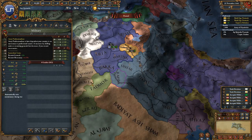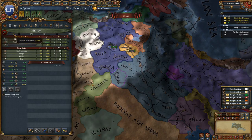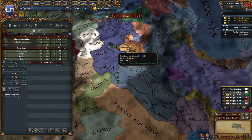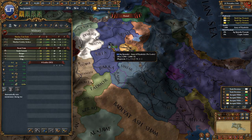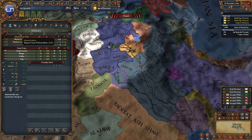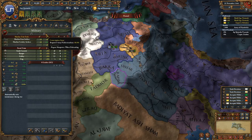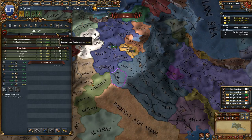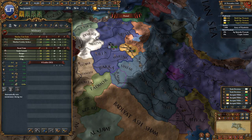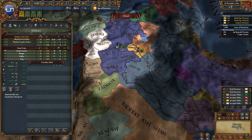Right now army professionalism allows us to recruit our general with a plus 1% chance of getting a free general or something like that. Basically, army professionalism has to do with how professional your standing army is — whether you're using mercs or an actual long-term standing military. As you work up army professionalism you'll get different benefits: you could build supply depots, refill a garrison, regain manpower whenever you disband your troops, get reduced general costs, or gain army drill gain modifier. A lot of things we're going to see happen with army professionalism.